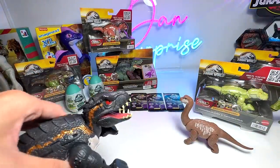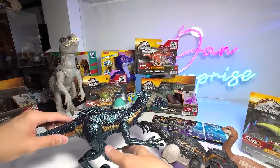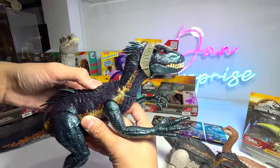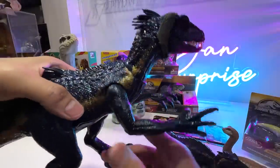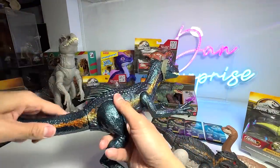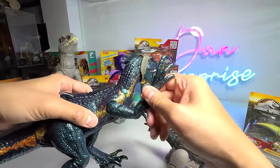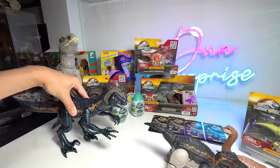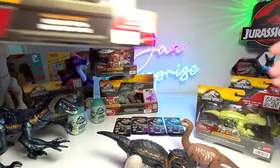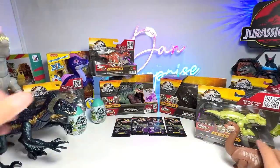For the Endoraptor comparison I've brought the latest and probably best one — the Track and Attack Endoraptor. You're able to move the tail, though the neck won't move along, but you can move the arms as well. That's our first figure of the day: Fierce Changer Massive Stretch Endoraptor versus Brachiosaurus.